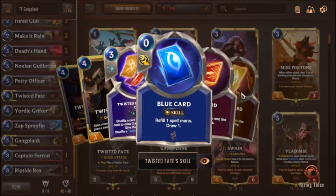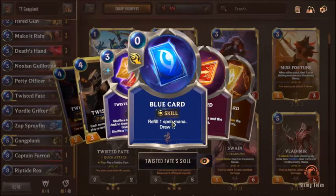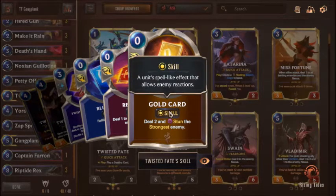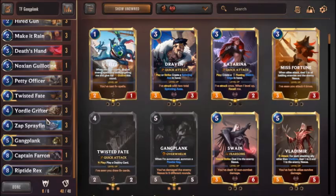So you don't really want to level up Twisted Fate. It's just there because if you play him after you play a Petty Officer and then have a Powder Keg, you deal two damage AOE only to your opponent. It is very strong against the aggro matchup and most of the times it can end the game right there. You can play proactively with the blue card as a refill, and the gold card can sometimes remove threats like Lucent, or damage champions like Kalista or Misfortune.